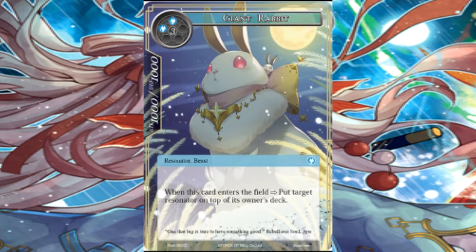Giant Rabbit. Resonator. Beast! It's a 5 cost, 1000-1000. Already I don't like this. When this card enters the field, put target resonator on top of its owner's deck. Not enough to compensate for that 5 cost. Bad card. It confuses and astonishes me that it's a beast and there's no Were-Rabbit in sight. Did they lose it? Force of Will, what are you doing? The potential to combo with this card is dragged down because you made it a beast instead of anything else.